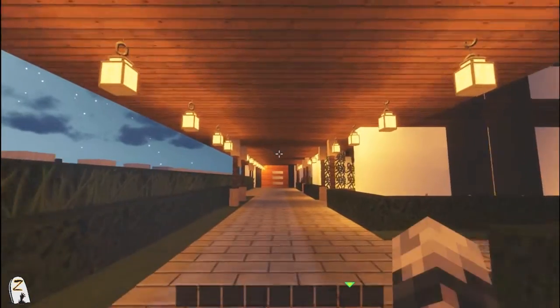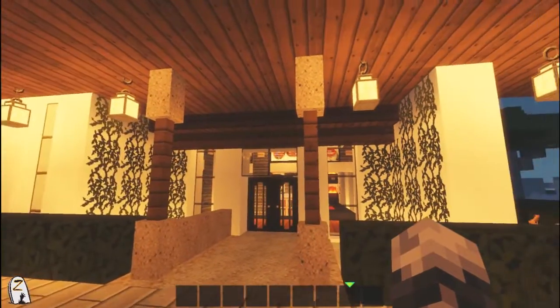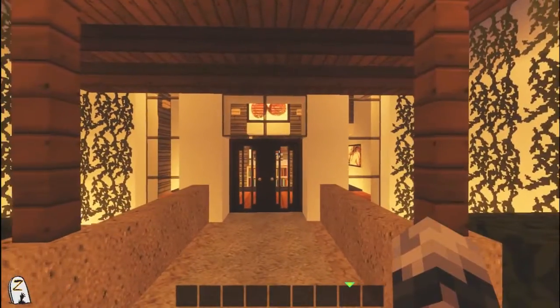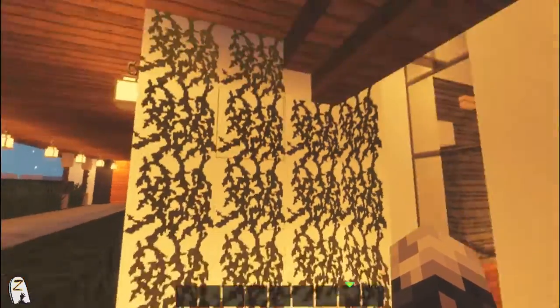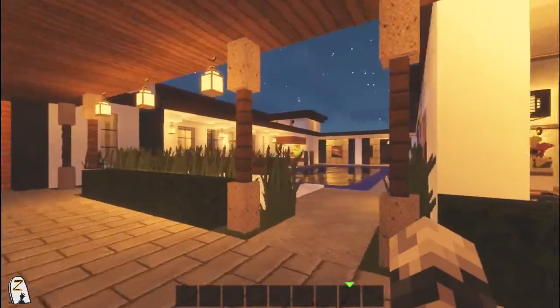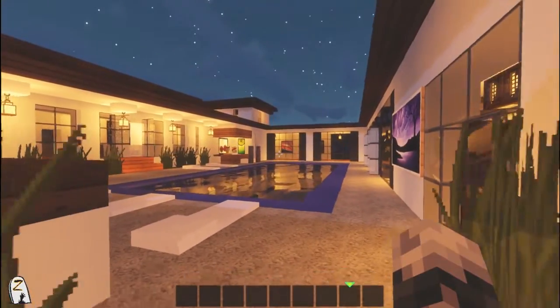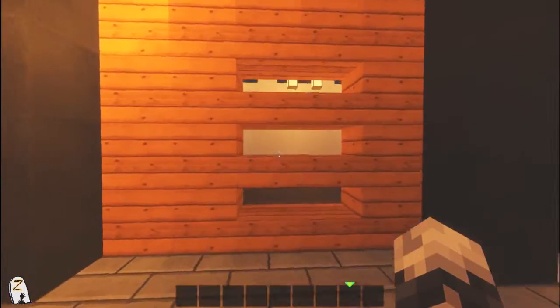I'm using a lot of lanterns because they seem to pump up quite a bit of light. Here is the front door that we will see in a minute - there are little ponds on both sides, some vines growing. And here is where you'll see the pool; we'll come back to that in a little bit.